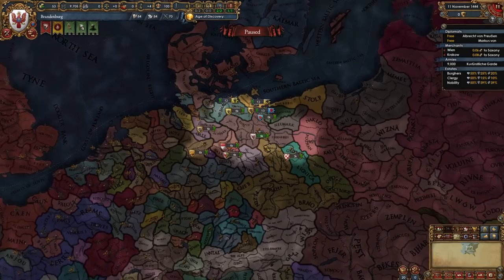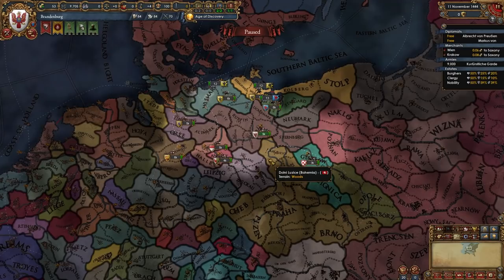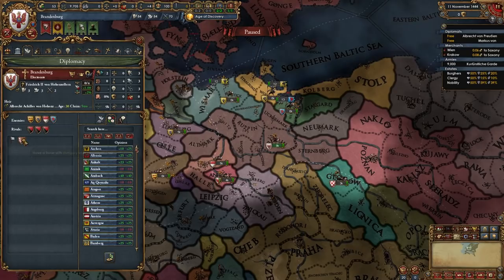Brandenburg is a nation in northern Germany surrounded by some stronger nations and many weaker nations, but expansion is hard and slow due to us being in the Holy Roman Empire. But by using this guide you will have an easy and fun campaign and you'll be forming Prussia in no time and getting the achievements.